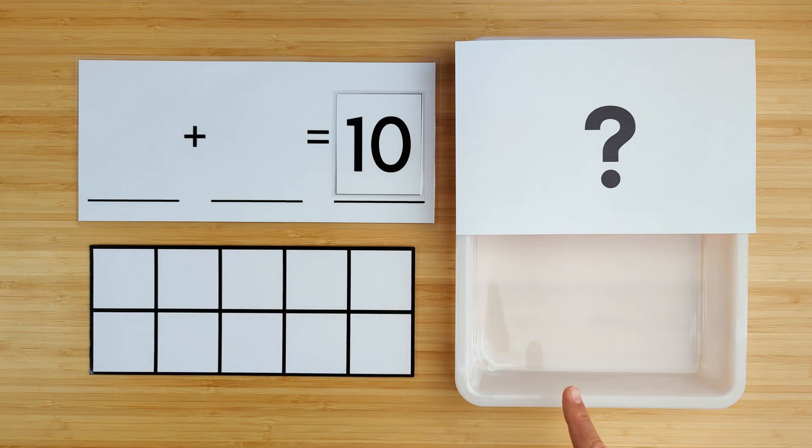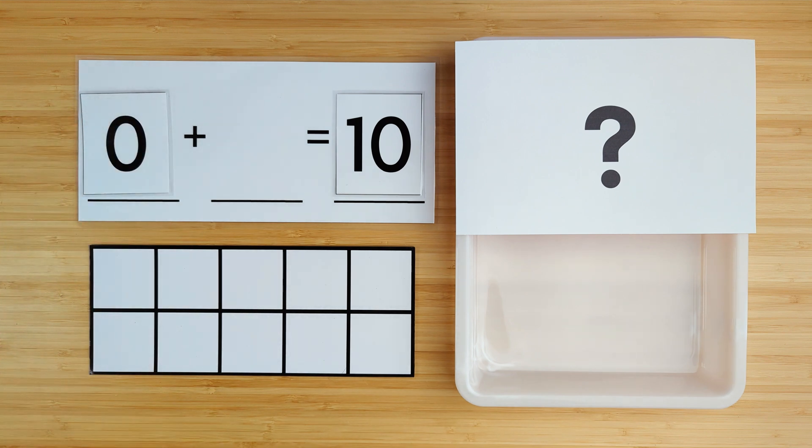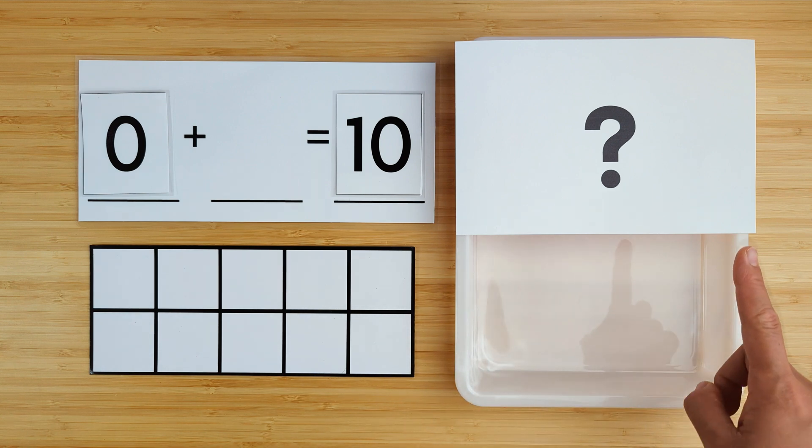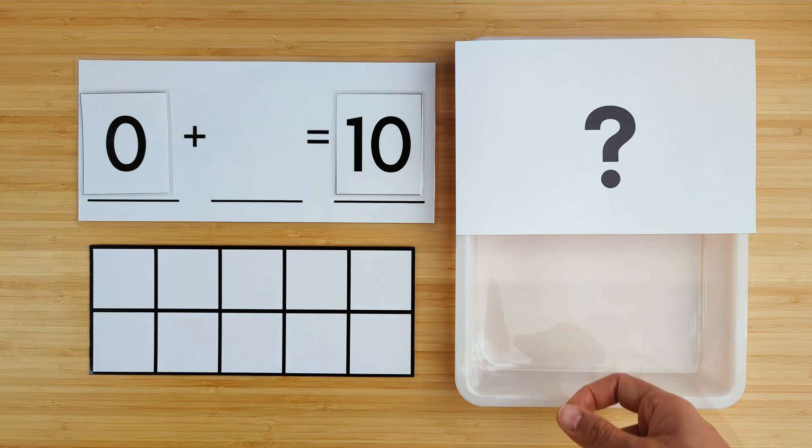So far there's nothing here, so that's zero. There are zero ducks in the pond so far. So if there are zero ducks in the pond so far, can you guess how many ducks are hiding?